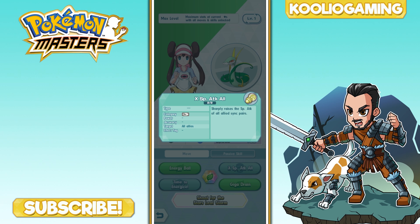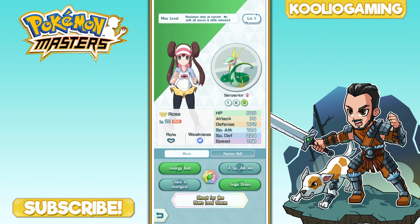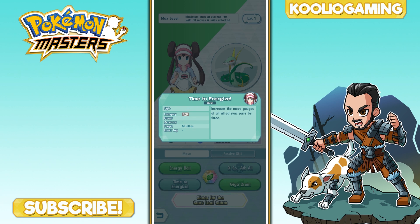The Extra Special Attack All ability sharply raises the special attack of all allied sync pairs, and it just stacks and stacks. I've currently got an Alolan Raichu on my team that can get all the way up to six stacks of special attack. The other main reason Serperior is a must-have is Time to Energize — it increases the move gauges of all allied sync pairs by three, which is incredible for Pokemon that use three move gauges to activate special abilities.